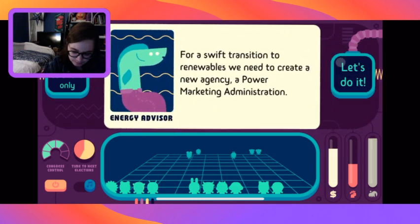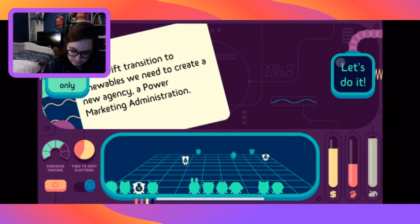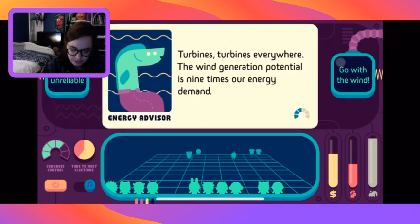We can cut 30% of residential energy consumption by weatherizing all homes - we'll give away grants to retrofit leaky buildings. Should we prioritize low-income families or older houses? Older houses makes the greenhouse gas go down more; for low-income families everybody likes it more. We'll help low-income families.